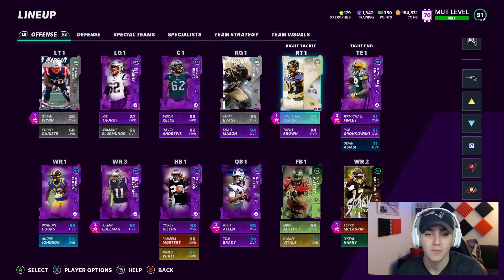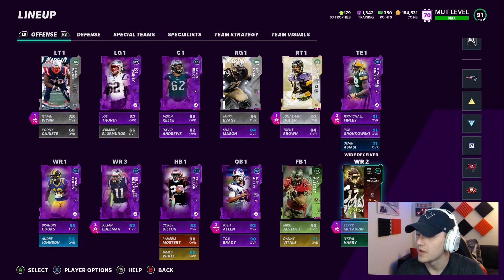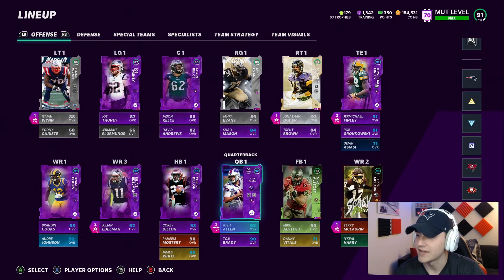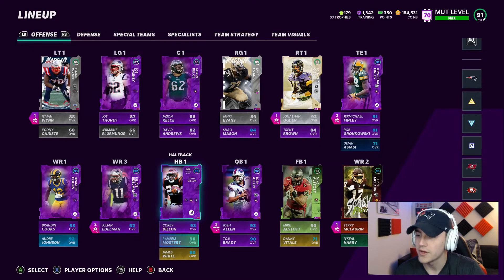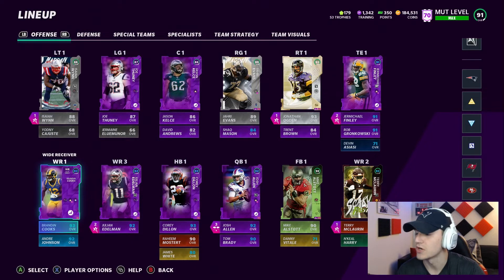Jonathan Ogden with Edge Protector, Trent Brown, Jermichael Finley with Tight End Apprentice, Gronk fully powered up. You've got Scary Terry with Deep Out Elite, Mike All-Star, Danny Vitale, Josh Allen with Set Feet Lead and Gunslinger, Tom Brady, Corey Dillon, Raheem Mostert, Julian Edelman with Route Tech, and Brandon Cooks.